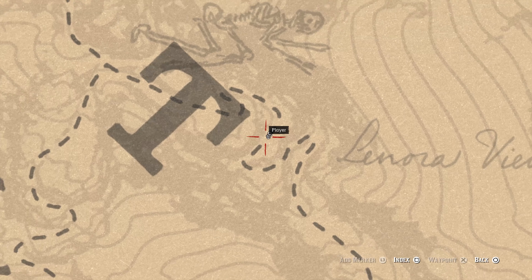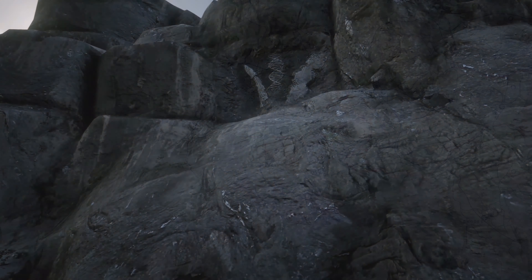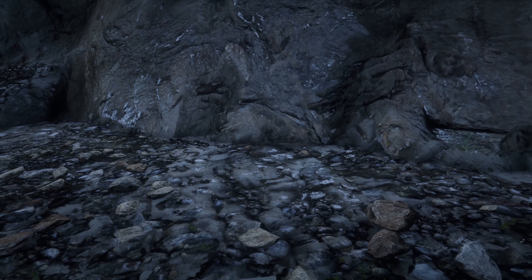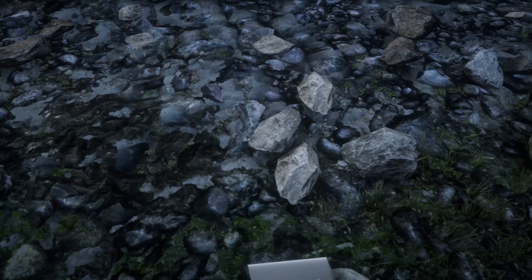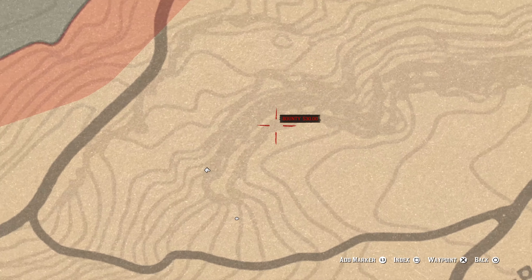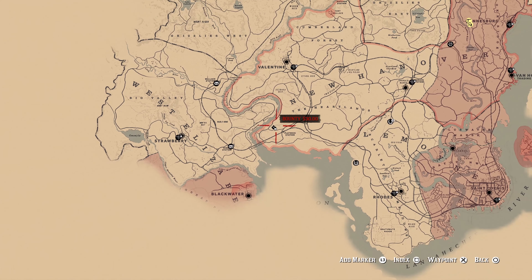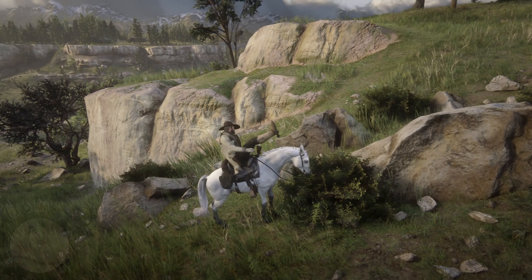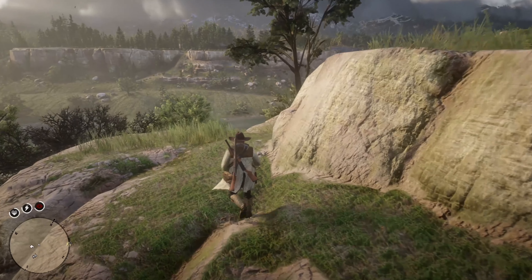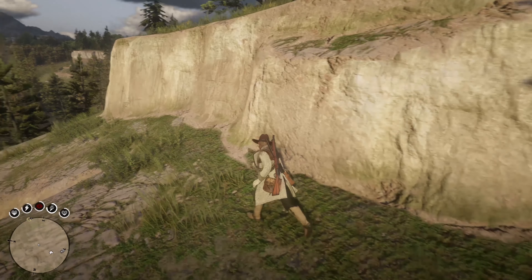This next one is actually kind of tricky to get to. I'm a little bit off the path here but there it is — right next to Cumberland Forest, directly north of Valentine. It's on this little path on top of this little mountainside. You might want to fall down a little more gracefully than I did. Just follow this path — it's past this little corner, right up there. It looks like a future city image carved in there. Go ahead and inspect that and you'll be off to your next one.